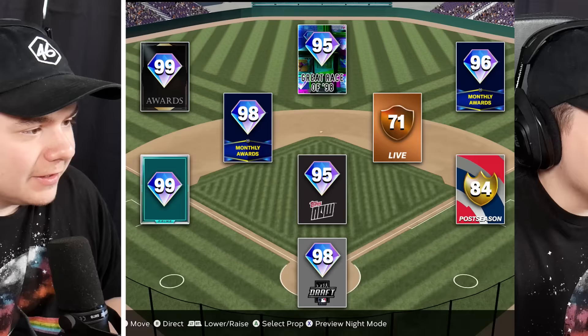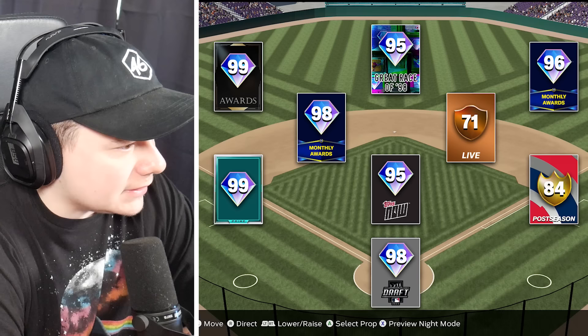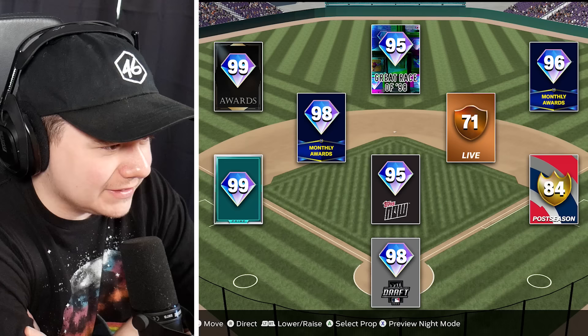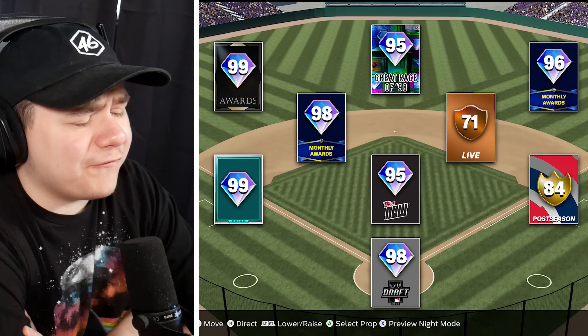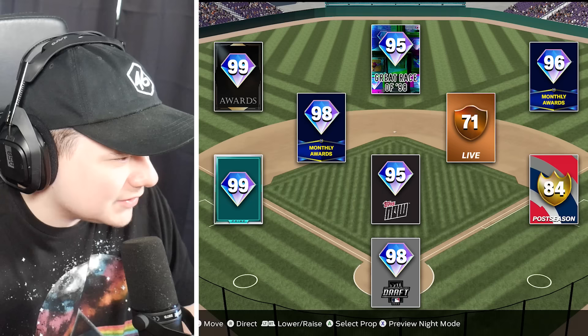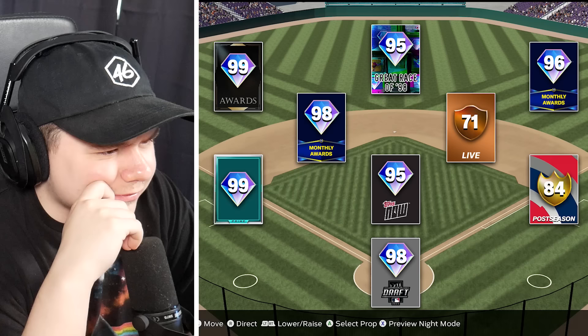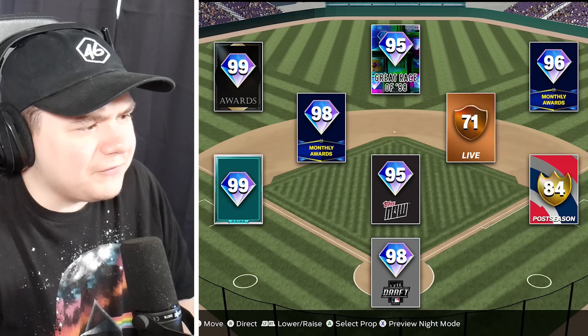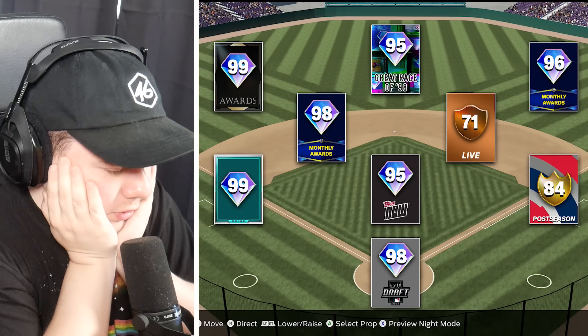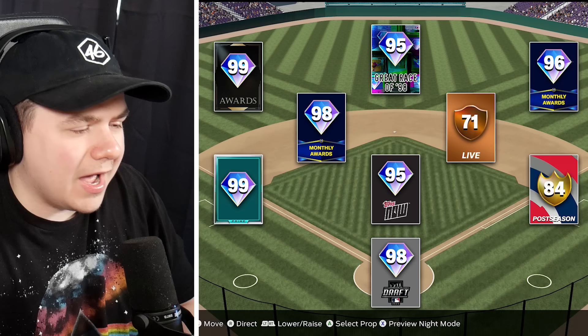Let's see if we can keep the perfect streak going — I think I'm six for six. This one looks a bit tougher though. A 98 Draft card, an 84 postseason, 95 Great Race, 98 Monthly Awards, 95 Tops Now, 99 Awards in left field, and a Prime card at third base. The Prime would be the best thing to go off of since there's not a huge amount of those in the game. But I'm stumped — I straight up don't know this one.